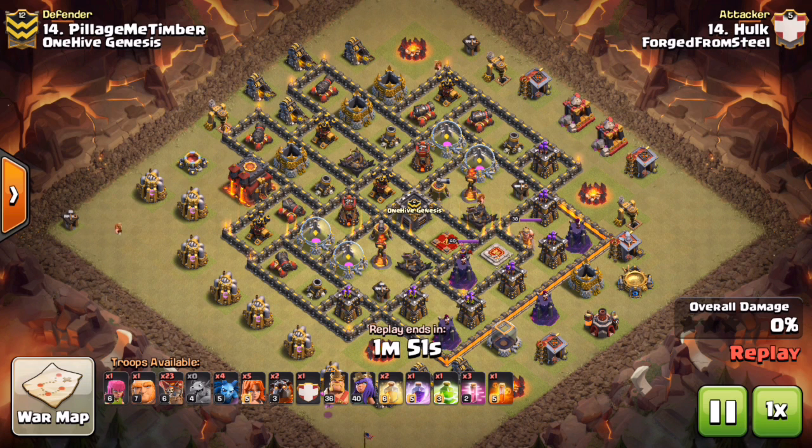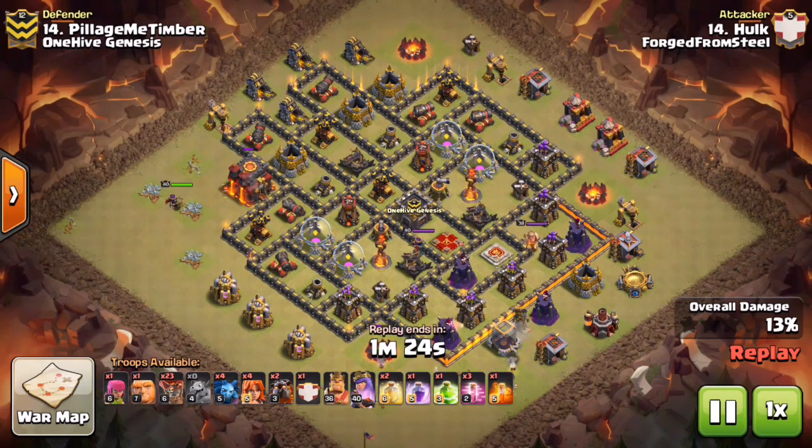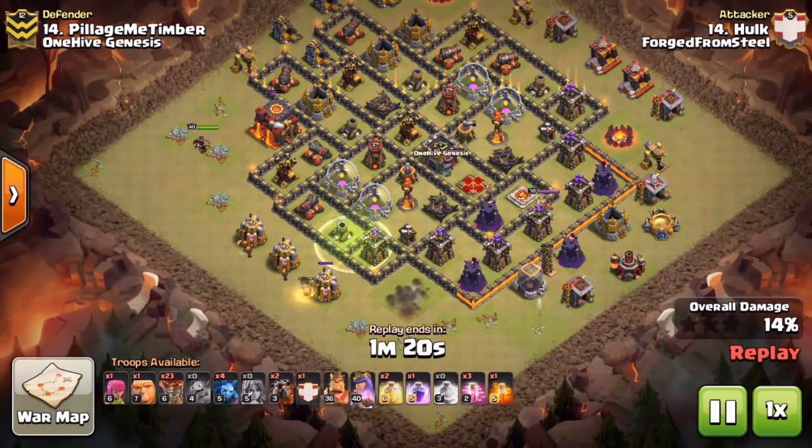If you look down the troop bar, we have Hulk going to be taking on this base. He has a whole bunch of loons — about 24 loons, two camp hounds, one in the clan castle. You can see where he dropped his Archer Queen; he wants to suicide that air defense over at nine o'clock. But where he dropped her it was a couple tiles too high, so instead of going directly to the air defense and meeting up with the BK valk kill squad, she ends up getting locked onto the Town Hall, which took an enormous amount of time.